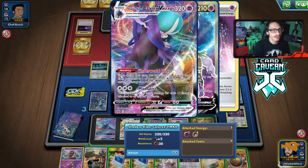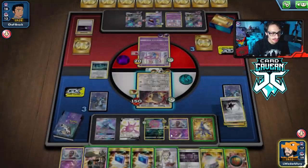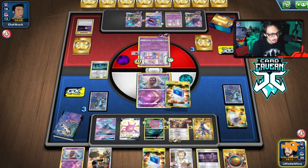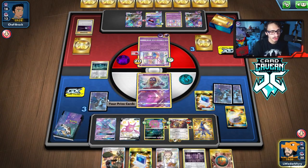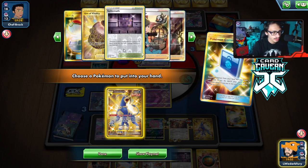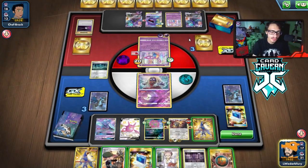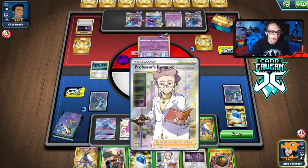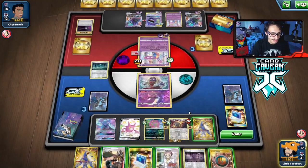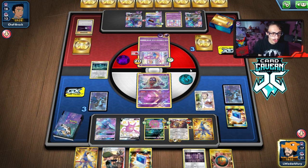We just need to bring something to the active spot. I think it has to be Jinx — we can't go into a two-prizer. We'll switch into Jinx and take the other Houndoom out of the deck. Next turn we can win — they can't put a Weakness Guard on both of them. Get rid of the Single Strike — we don't care for it right now. Research time.